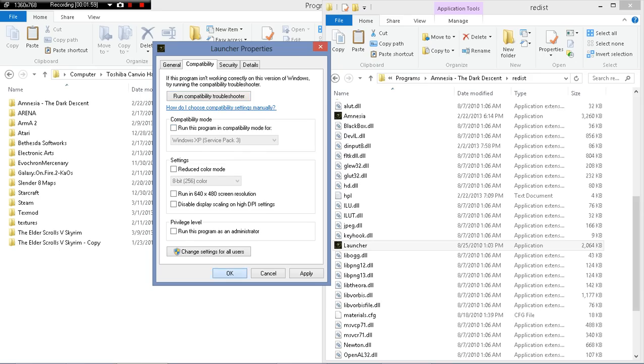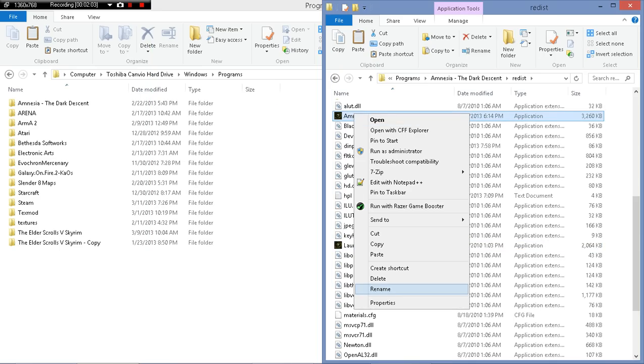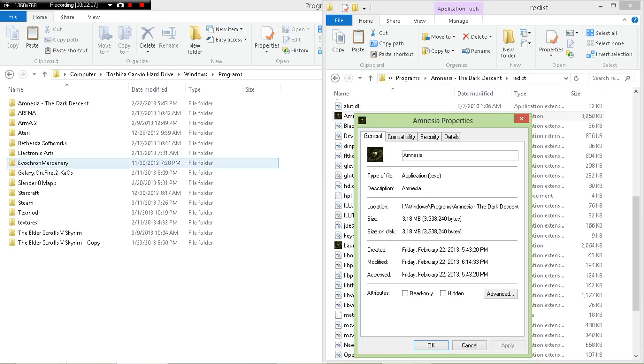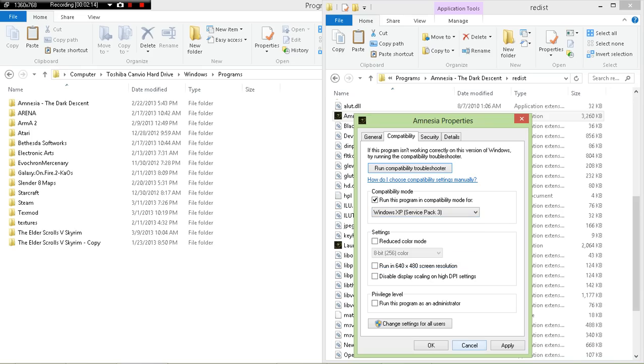This applies to the launcher, and the same thing goes for the game executable. Right-click, properties, compatibility, run this program in compatibility mode, and choose your options. There are many other ways to run programs in compatibility mode — I'll make a separate tutorial for that — but this is just for games.